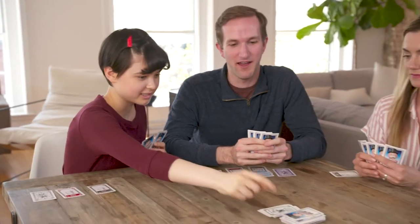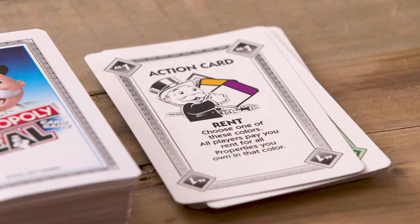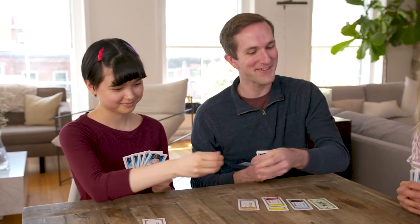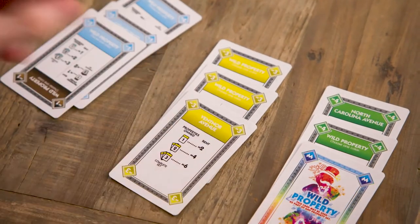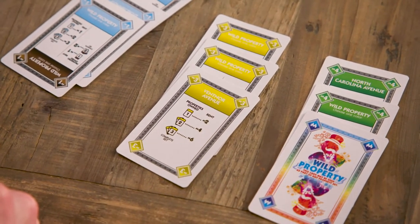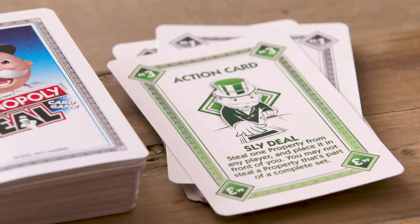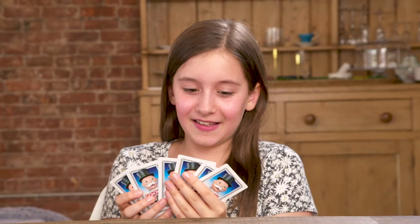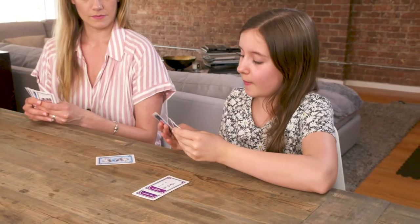Monopoly Deal — no game board, no traditional Monopoly money, no plastic houses or hotels. It's a card game, so there are cards — 110 of them. You win by collecting three complete property sets of different colors. There are money cards, property cards, and action cards. On your turn, you choose up to three cards from your hand to play, and either place them on the table or use them against other players and then discard them.